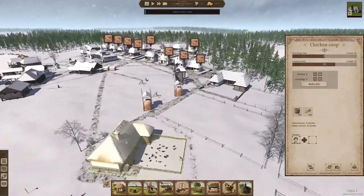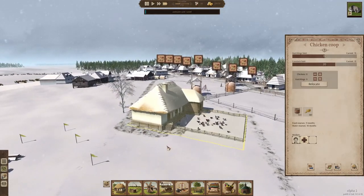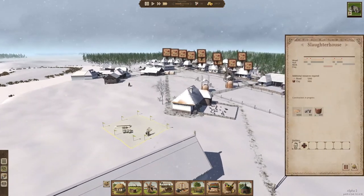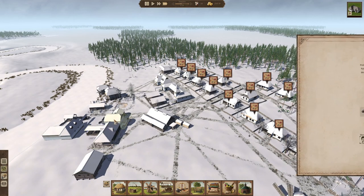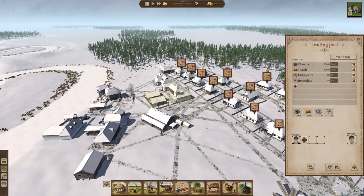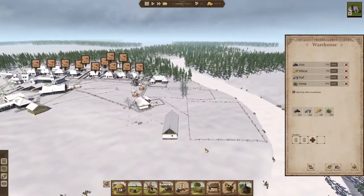Now I'm wondering when those hatchlings turn into chickens — that's when you'll start seeing chicken meat show up. I'm not sure if that's in the spring or what. Our slaughterhouse is in the process of being built and we have plenty of materials to do it. It looks like we now have enough workers for all the jobs in town for the most part, but we need to make sure everybody is getting food — so that's our next issue.